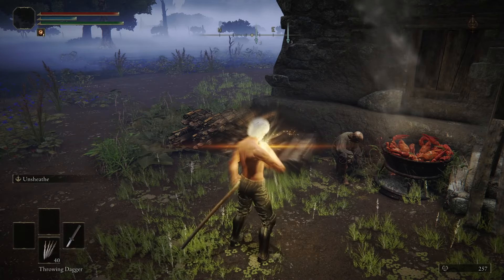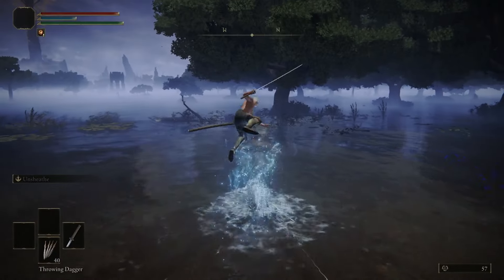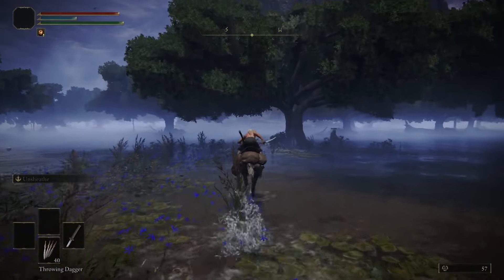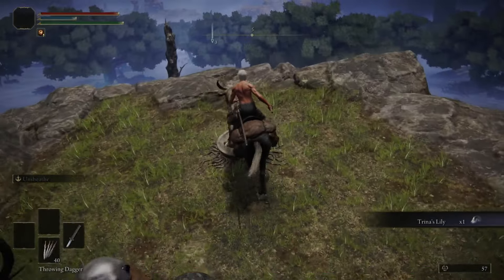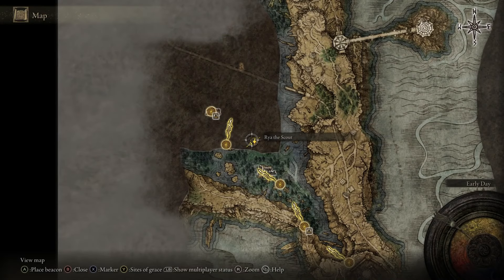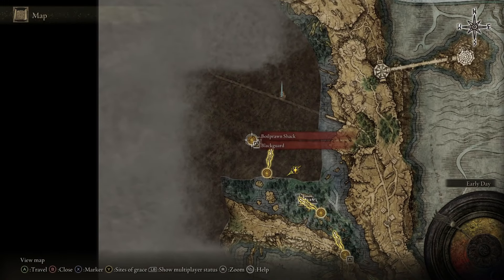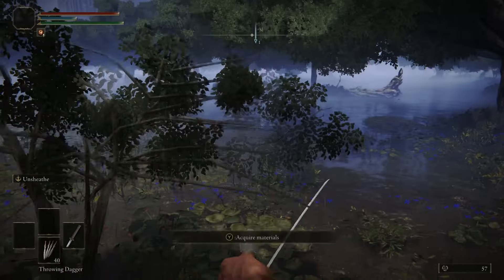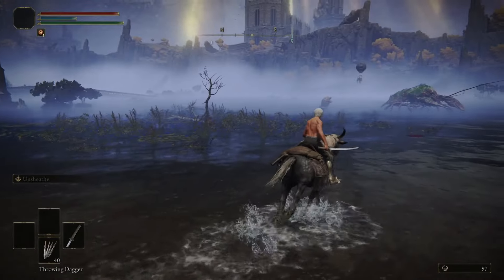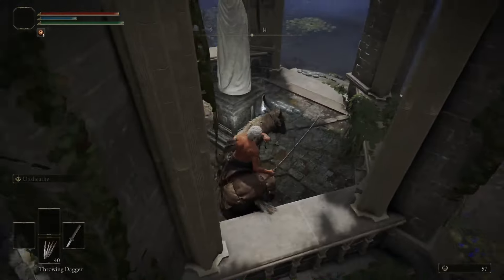I'm going to use those 50,000 runes to get the minimum stats for the Moonveil. The Moonveil requires 12 Strength, 18 Dexterity, and 23 Intelligence. With Radagon's Sword Seal, I only need to bring Dex up to 13 and then the 5 Dexterity points from it means I can meet that requirement. All the rest of the points I put into Vigor so I don't get one-shotted by things like the Godskin Noble or the Magma Wyrm. After that, you can talk to Melina at the Site of Grace and she'll take you to the Round Table Hold. In the Round Table Hold, go to the North Wing and you'll see the Twin Maiden Husks — we're going to buy the Longsword and the Mace from them. We're going to put Stormblade on the Longsword, and use the Mace to kill another boss so we can get an item to upgrade the Longsword. At any site of grace, go to the Ashes of War menu and put Stormblade on the Longsword — that's how we're going to kill the Magma Wyrm.